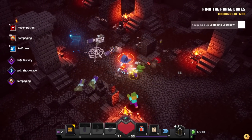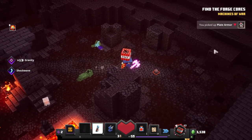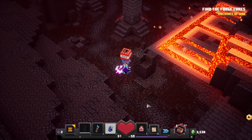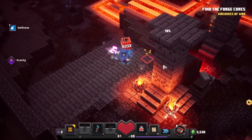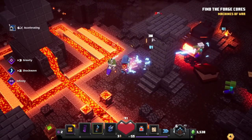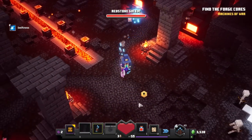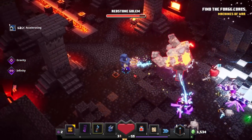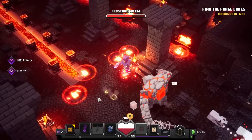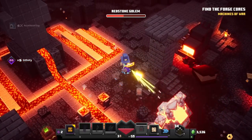The spiders can throw webs and I get stuck, having to be careful with all the enemies moving towards me. Got one with the exploding crossbow. The plate armor dropped — that might be the new type of gear we were looking for. Oh man, there's a ton of enemies — I forgot about the redstone golems and enchanted spiders. Oh that hurt — don't get knocked into that. I'm just trying to keep my distance and use the lightning.